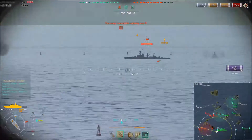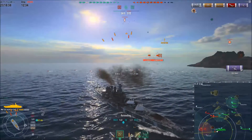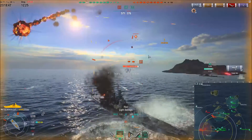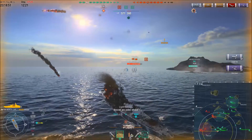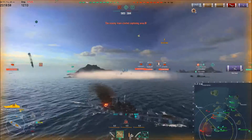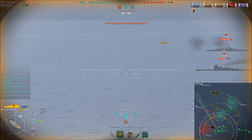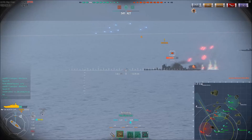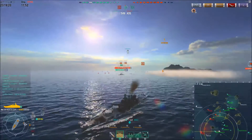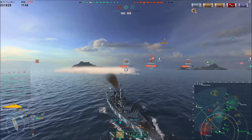AA takes care of the dive bombers too. That entire air attack ran into the concentrated fire of the cruisers, catapult fighter, and the AA of this ship — six planes shot down, just another day at the office. I'm not saying the North Carolina has bad guns, but it's definitely not a pro of this ship. Sometimes shots just go everywhere, and there's nothing you can do about it. RNG affects battleships the most, and shots at 12 to 13 kilometers — you'd at least expect something to hit.